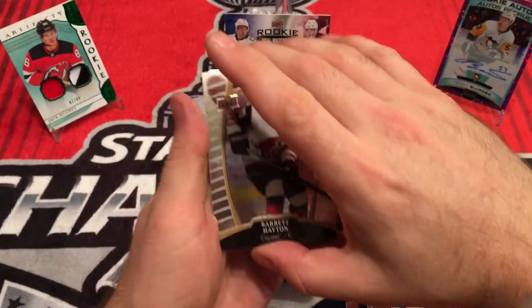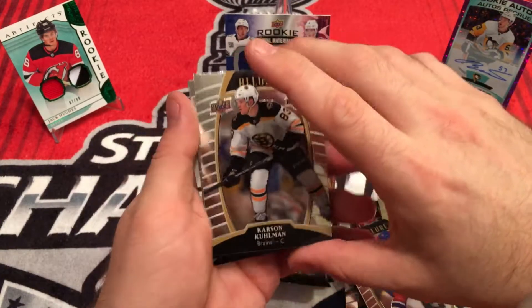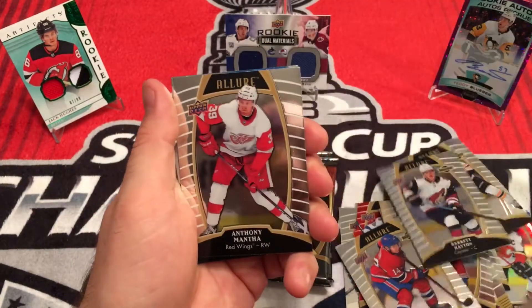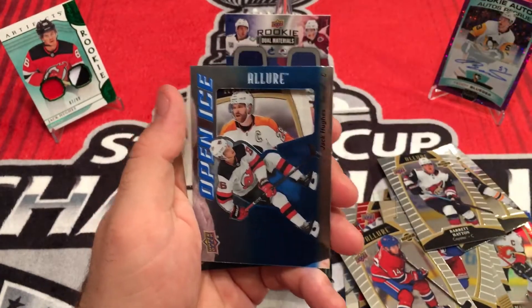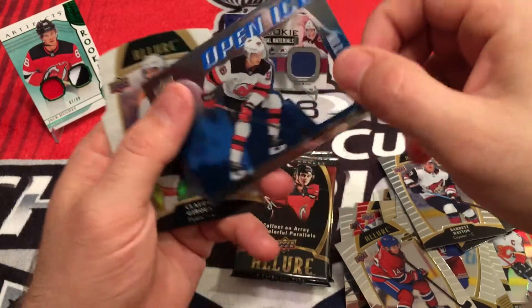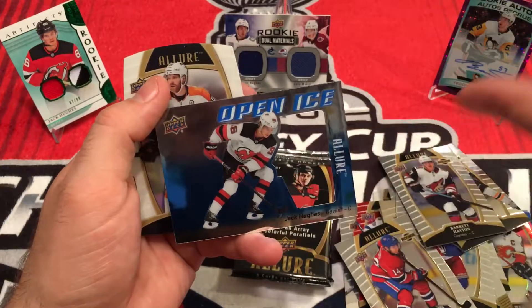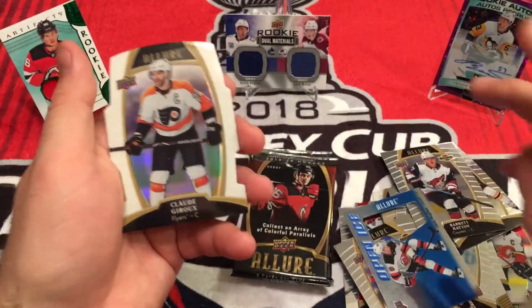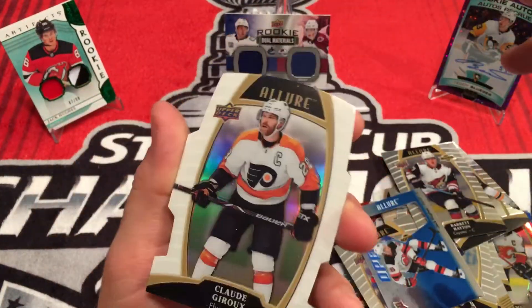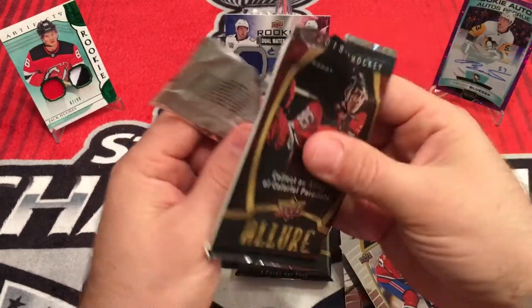I should have been checking the numbers on some of the other ones earlier. Carson Kuhlman. Barrett Hayden. Anthony Mantha. Matt Duchesne. Open Ice — Jack Hughes. Nice little die-cut in the middle there. And Claude Giroux, White Rainbow.